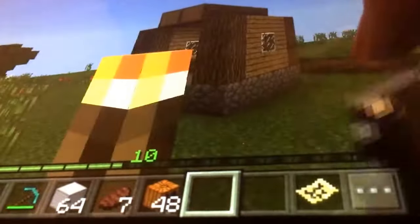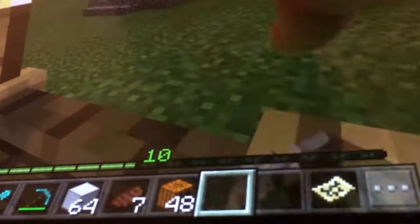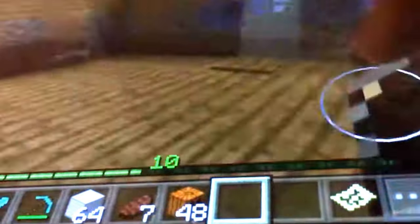Right over here, guys, is my horse stable. There's Honey Boo Boo. There's a reason why I don't have stairs here — if I try to get stairs for Honey Boo Boo she'll just escape.